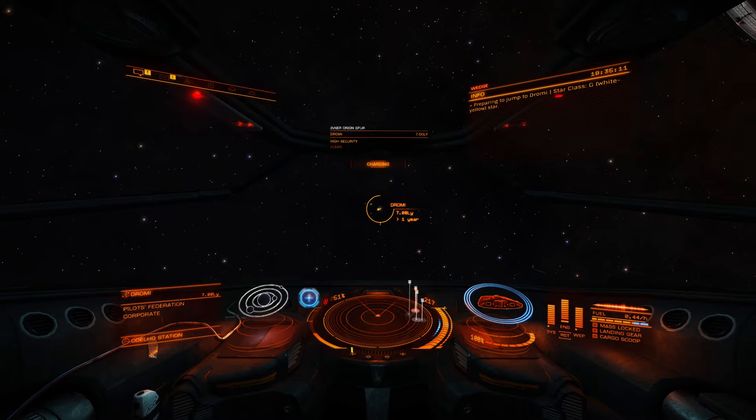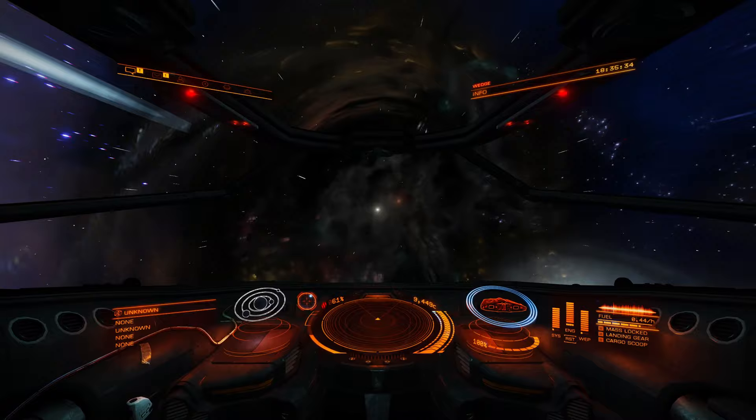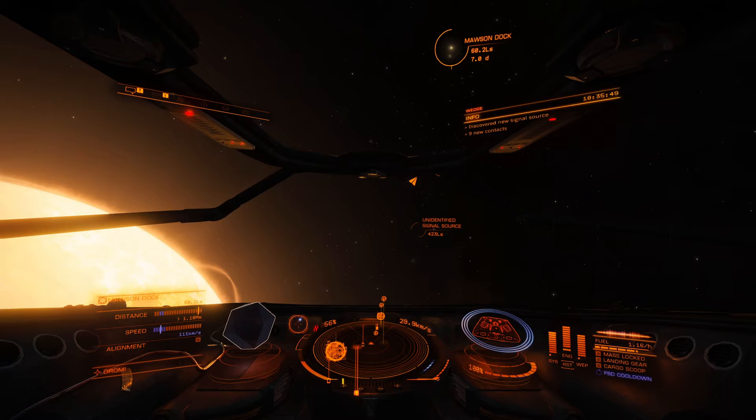Go up to full speed, hit the J key, and we're jumping to Dromi. Now I've got the X key bound to zero throttle, the C key to 75 throttle, and the B key to 25 throttle. I'm going to hit X just before we jump out so that we stop and don't go flying straight into the sun.